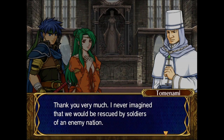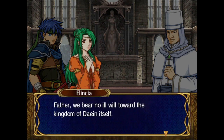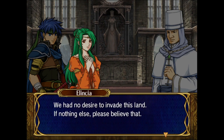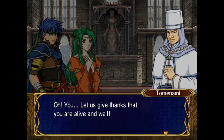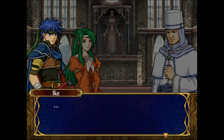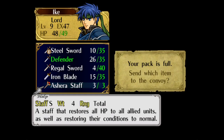Thank you very much. The rescued priests express gratitude — there was no way the army would cut down innocent priests being forced to fight against their wills. Princess Elincia identifies herself as the sole survivor of the Crimean royal family, and the priest offers the Ashura staff as thanks for saving their lives. You get the Ashura staff — this is the S-rank staff, the reason why I trained Mist to S-rank staves rather than swords, because though there is an S-rank sword in this game, she has no real use for it as she's a magical attacker, not a physical one.